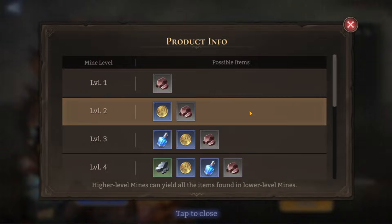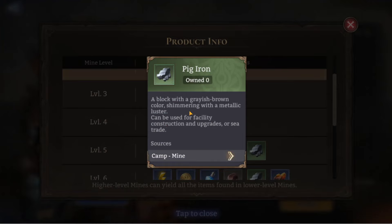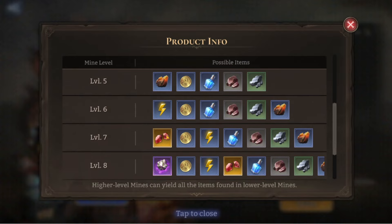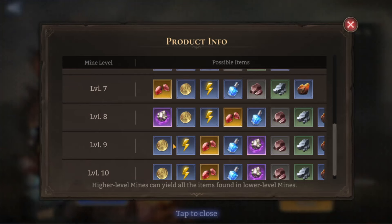Looking at mine levels: level one gives quartz, level two gives golden quartz, level three adds experience, level four introduces pig iron ore, level five adds redstone ore, level six adds energy, level seven gives diamonds, and level eight — which I really like — adds mithril. It makes sense for mithril to come from a mine. From levels nine and ten the items remain the same; I presume the drop rates are just slightly different.